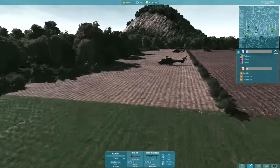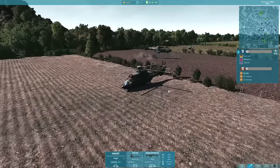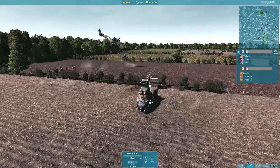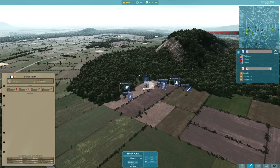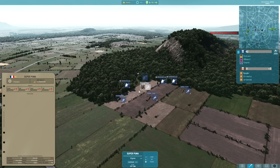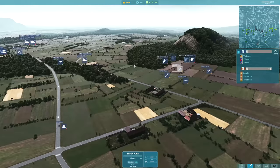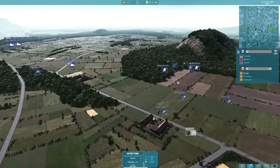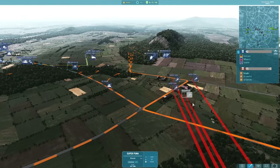My Super Pumas have landed and they're going to be dropping off my French infantry, and then I'm going to be immediately selling these. With the cost of the Aeromobile plus the Super Puma it's 110 points, and the Super Puma is like half the cost of the combined unit. So if you sell two of the Super Pumas, it allows you to buy in another one - so it's really important that you sell these and bring in more reinforcements once you do.